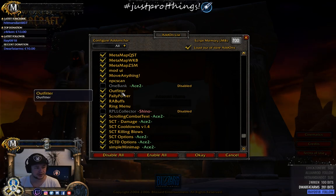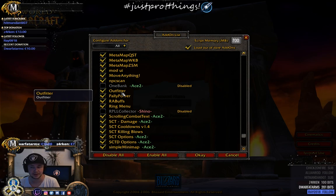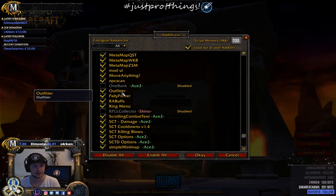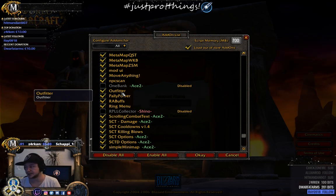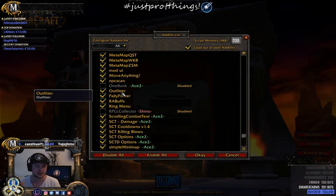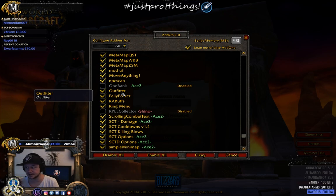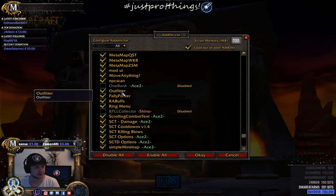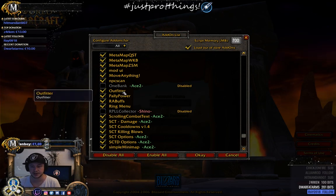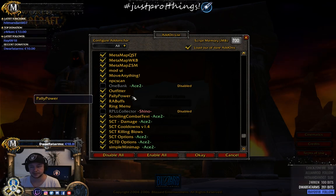Outfitter is very much needed in vanilla. For example, as a Prot Warrior I have protection gear and DPS gear — with one click the whole gear set changes. You can set up a healing outfit, nature resistance gear for tanks, fire resistance gear — whatever you need, one click equipped.